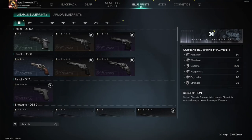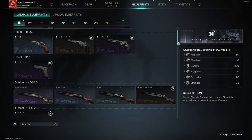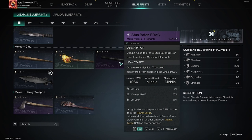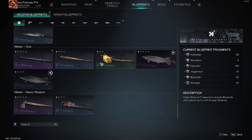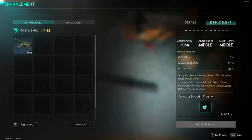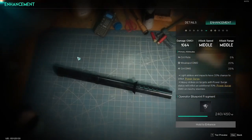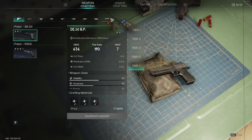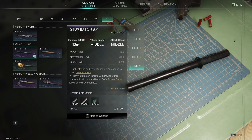Back at base we're going to find the blueprint for the stun baton and fuse it. By doing this step we're making it available to build that weapon. Don't forget this is going to become a weapon of choice - you can enhance it to make it even stronger. Here I am conveniently ready to go ahead and build it.